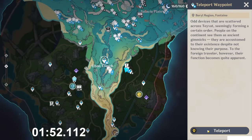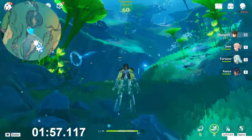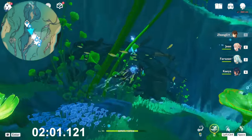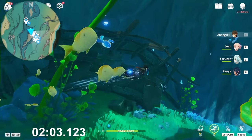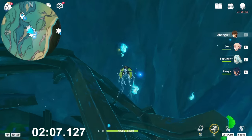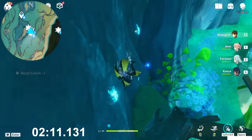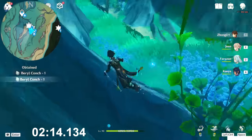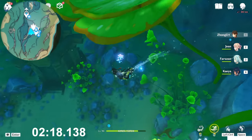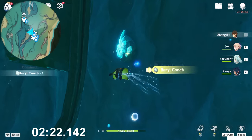Took these three, teleport to this teleport waypoint at the Elton Trench, go toward the south direction, near to that broken boat. You will find one behind, one on the bottom side of it, and one near to it as well. Took this, you have to go to the bottom side, and here below you will find other two — one and two.